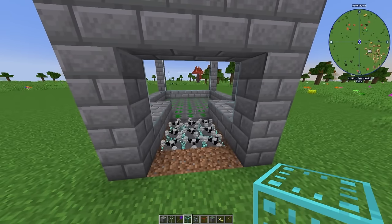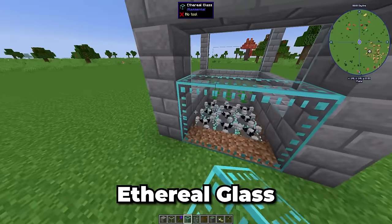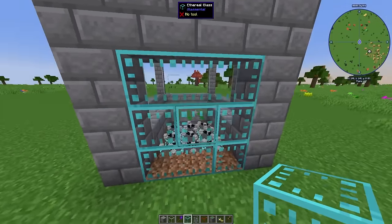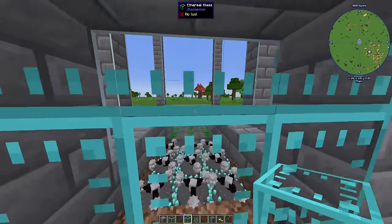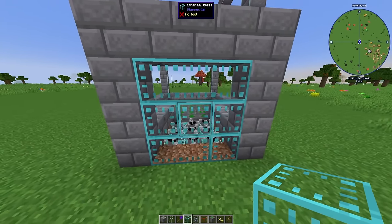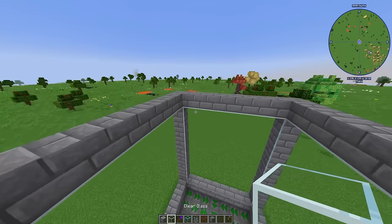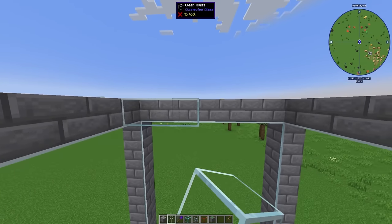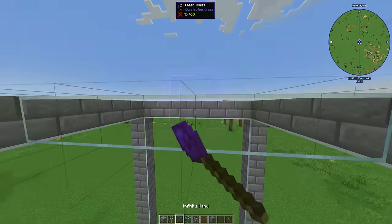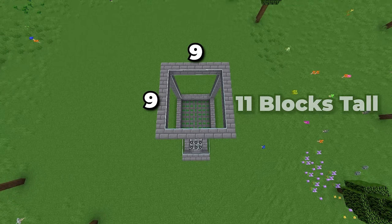If you need a way in and out, you could always use something called ethereal glass. Basically this makes it where you can pass through it — only players can pass through, but mobs cannot. This is the easiest way to be able to get in and out, and it's also see-through, so it's just like glass but you can move through it. Overall, the main building should be about a 9x9x11 tall building.